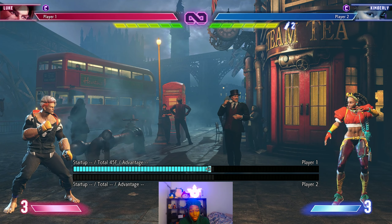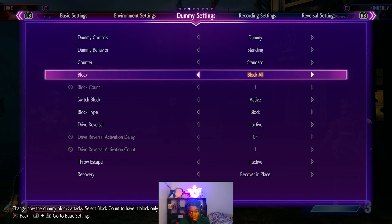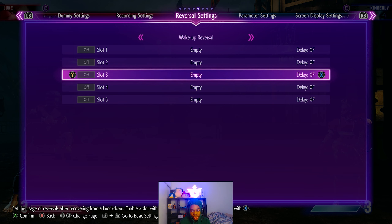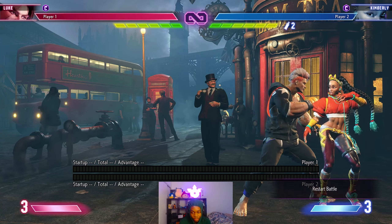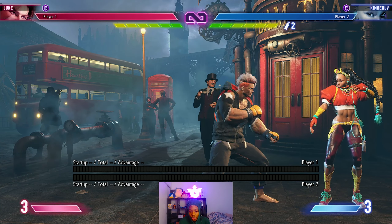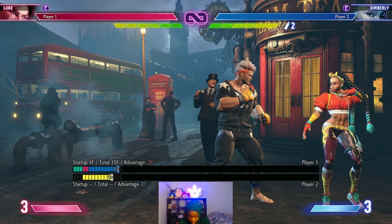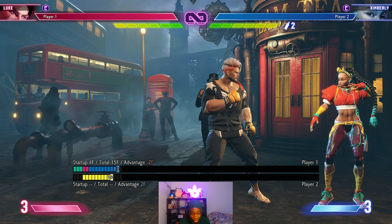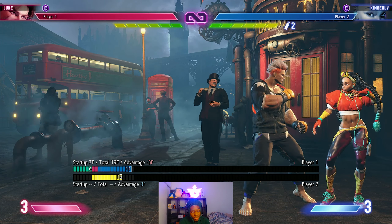First things first, when it comes to learning Luke, I don't wanna make a 20 minute video, but I will be explaining some things I haven't covered overall. I'm gonna remind y'all — or for the new people — basically the frame data of his normals. When it comes to the crouching light punch, the startup frame is four, and it is also negative two on block, which is not bad.